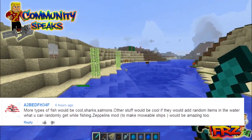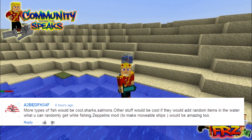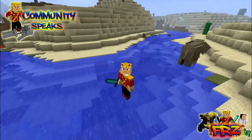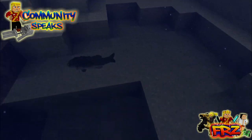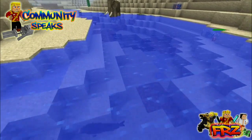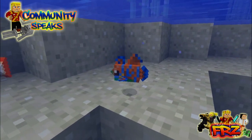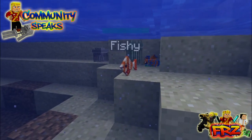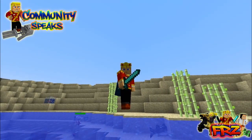From A2BEDFH34F, who suggests more types of fish would be cool — sharks, salmon, and other stuff. Also, if they add random items you can get while fishing, and a mod like Zeppelin's mod to make moving ships. We showed off all the fish here today and it would be really cool. I know Dinnerbone hasn't confirmed actual fish mobs, but it's really cool to think they could be added. Imagine if they added cool fish and corals — just give them different textures and rarities. People would actually dive into the coral reef and enjoy it, and people have always wanted corals.